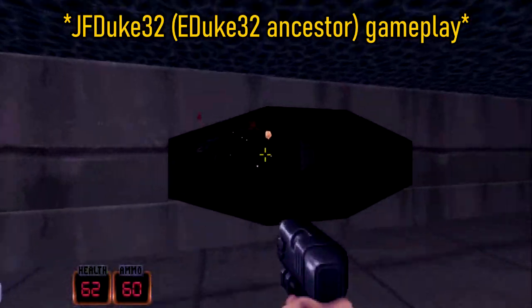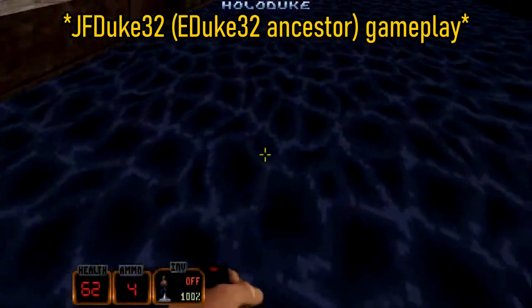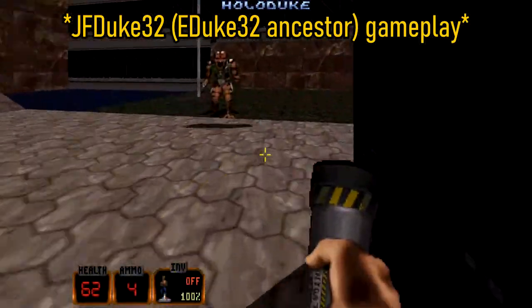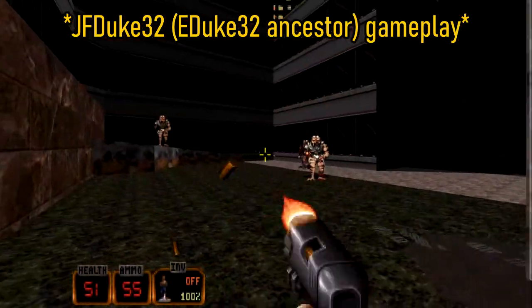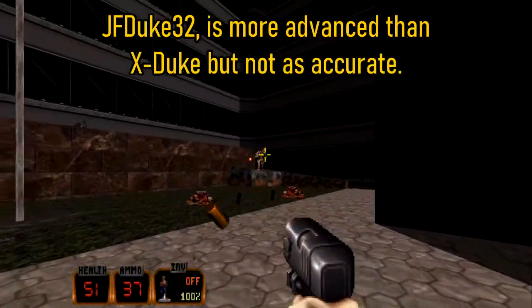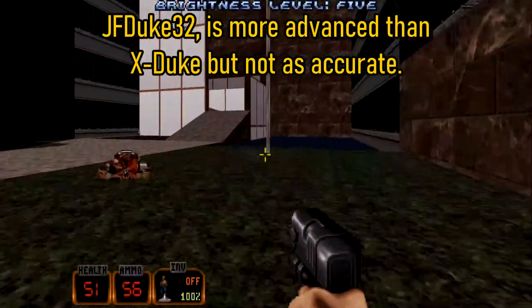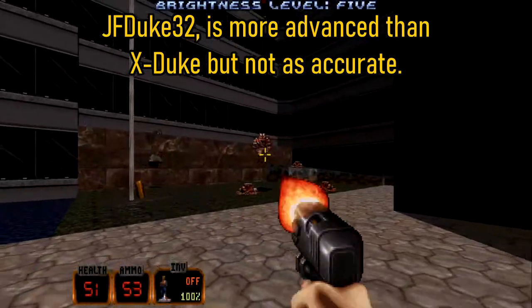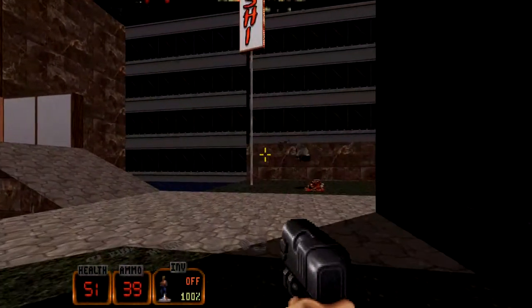I could list some honorable mentions, but they all predate eDuke32, and some of them don't even run on anything above Windows XP. The only ones that really worked for me were xDuke and JFDuke3D. If you want to know more about these old source ports, you can read the Duke Nukem wiki page on Duke 3D source ports — I linked it in the description. Out of all the source ports on the list, I think BuildGDX is the best, as of now.